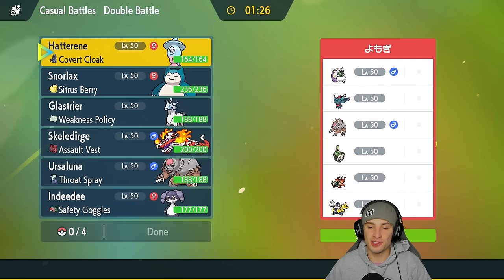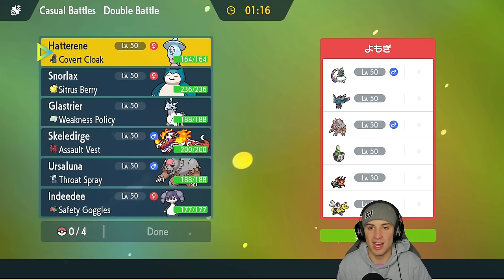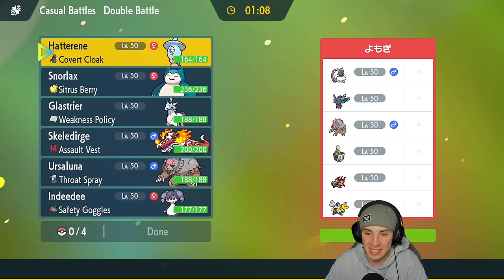Hopping into our first match — I decided to go on the casual ladder for today's three battles because I'm tired of facing the same old meta. I want to go up against some fun teams, not just Regulation E meta. We're going up against a bit of a meta team though — they've got Tornadus, Flutter Mane, Ursaluna, Sinistcha, and Iron Hands.